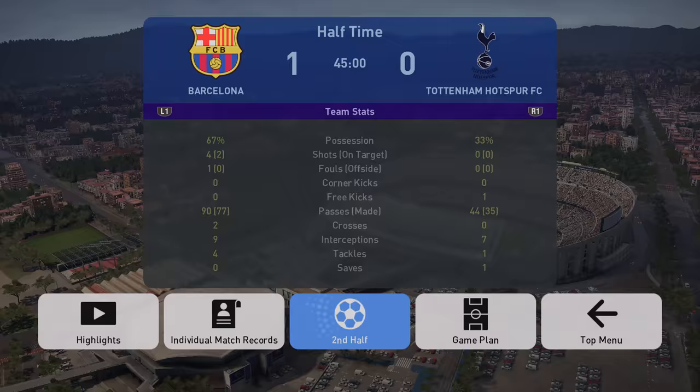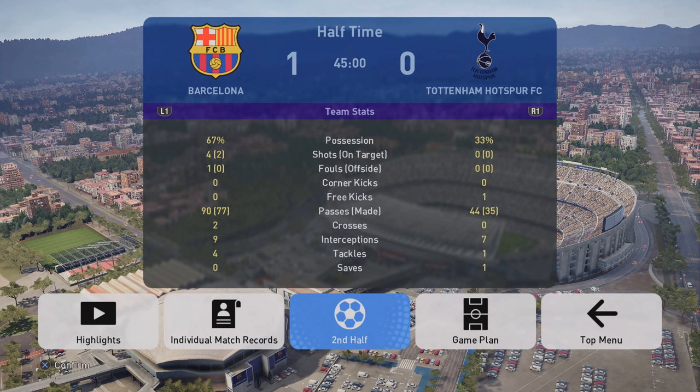The second half is going to ramp up in terms of goals and chances. First half stats: 67% possession, 4 shots with 2 on target, 90 passes with 77 completed, 2 crosses, 9 interceptions, 4 tackles. Completely dominant compared to Tottenham's 33% possession, no shots, and only 44 passes — 35 of those completed. It's been a dominant first half that produced just the one goal.